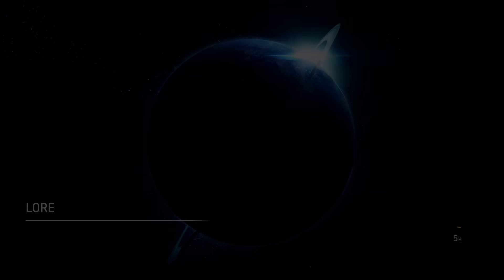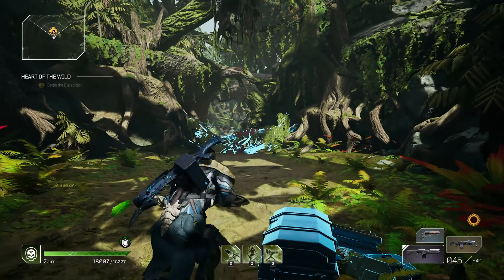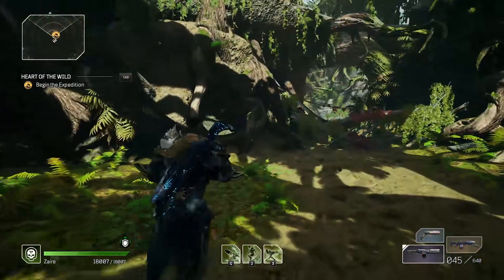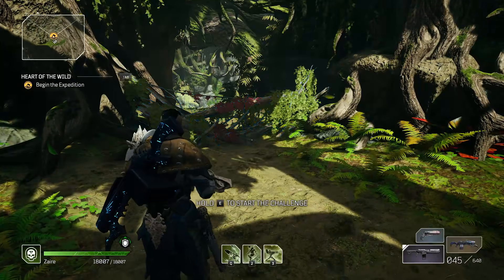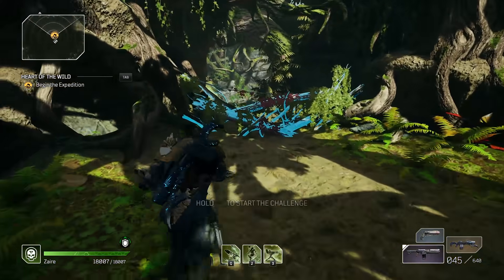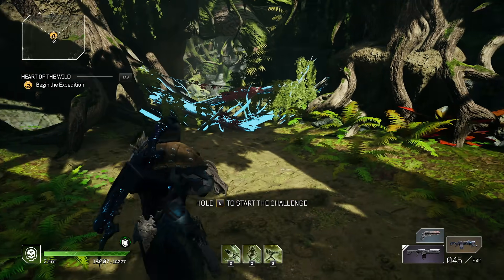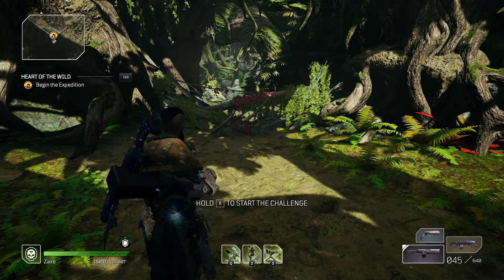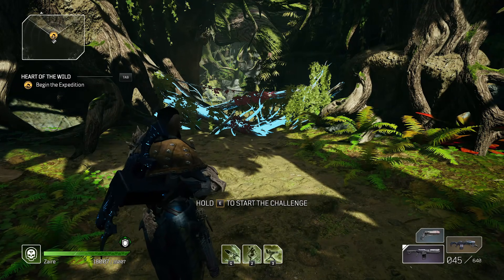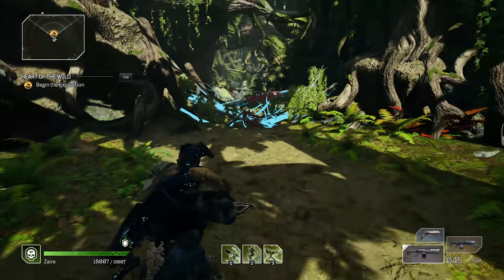I'm going to reload into another completely separate expedition, going through a loading screen, and you can see we still have the buff active — it literally doesn't go away regardless of what you do. Obviously if you exit to the lobby and come back in it'll probably disappear, but as long as you stay in the game you can play as many expeditions as you want and the buff will give you 65% damage reduction until you basically log out.